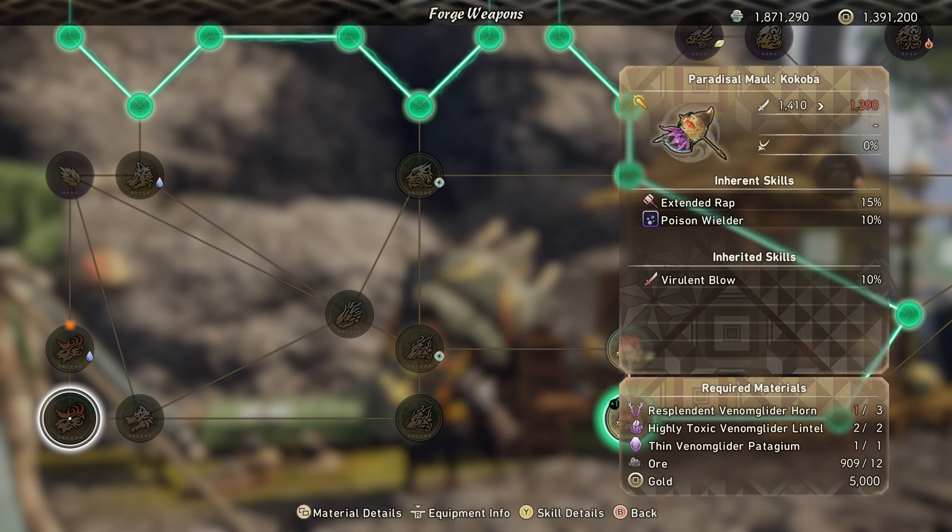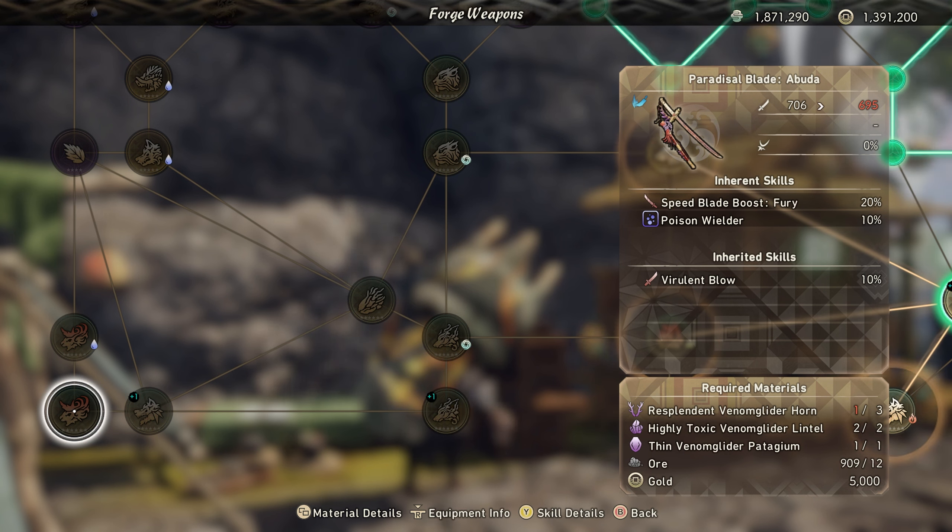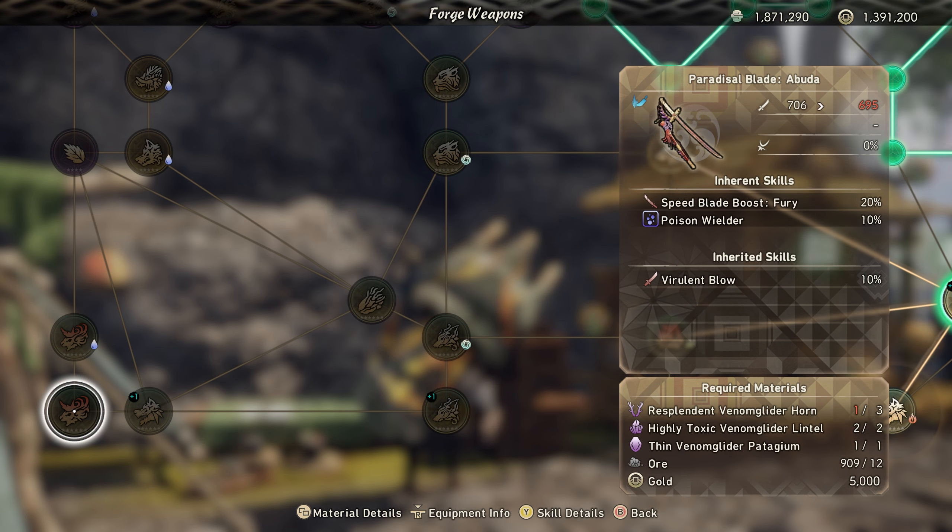The other weapon has critical boost fury, ice wielder, and crit master, but the weapon has no crit at base, so I don't know how I feel about that one. The katana has critical boost, ice wielder, speed blade, boost fury 20, and poison wielder 10. We can reroll that - not that bad. I wouldn't normally use speed boost but the poison wielder on there is actually pretty good.